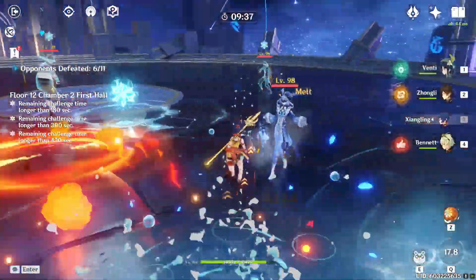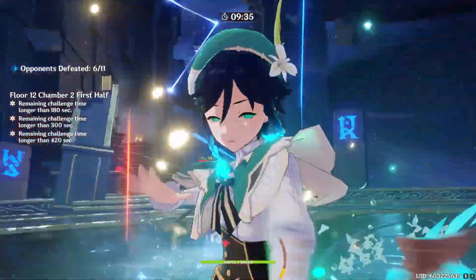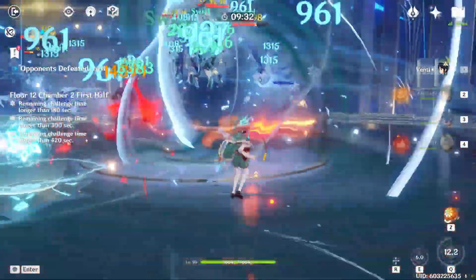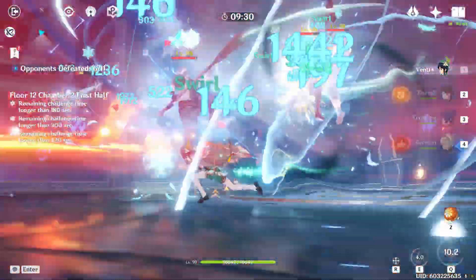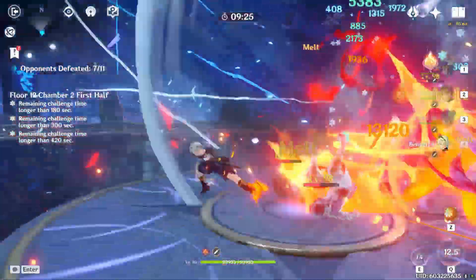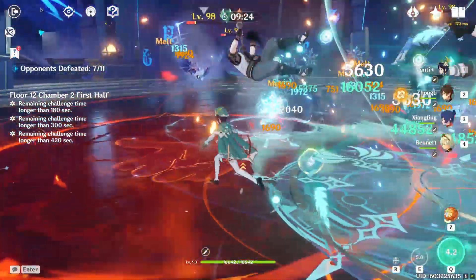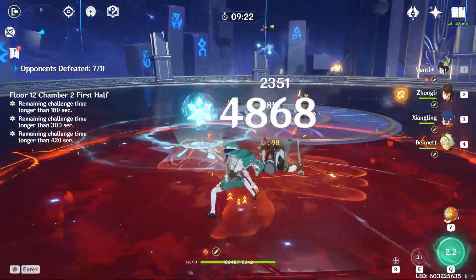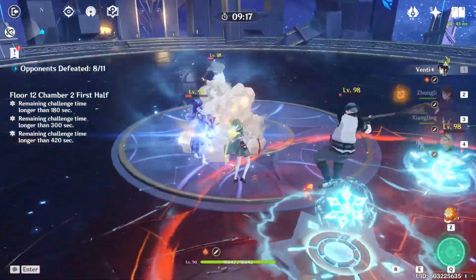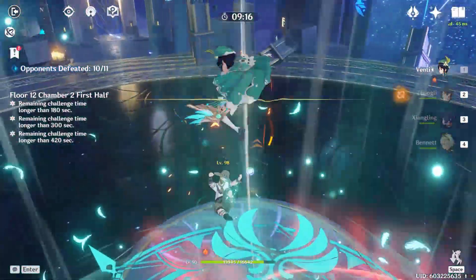Please ignore my Zhongli's 4k spins — I just don't have her built and have no artifacts on her, so please don't roast me meta slaves. Right now this is Venti's time to shine. I'm not standing in Bennett's circle for some reason, but it's fine because I'm about to end these guys right here — 80k. Wait, that was with nothing, that was just Venti by himself — I don't think Bennett's circle was even there.